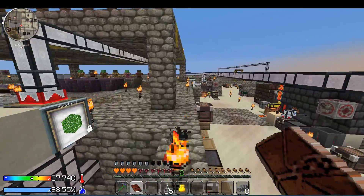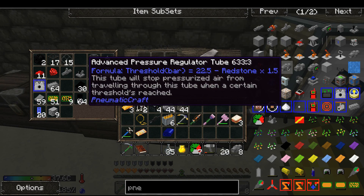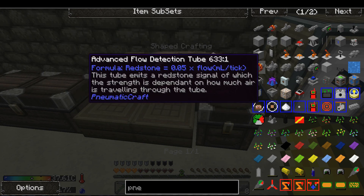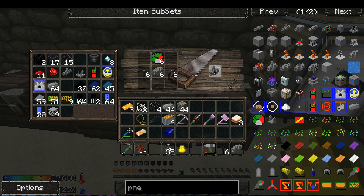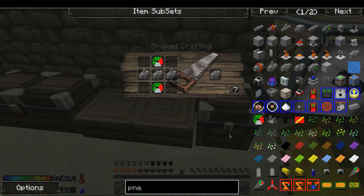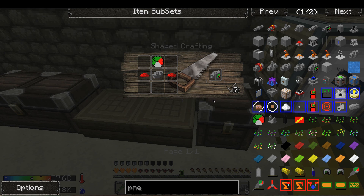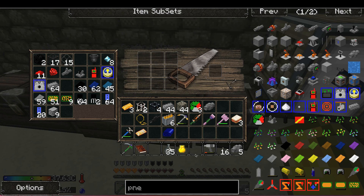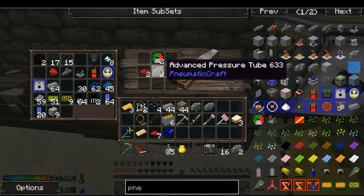I need this which needs two safety valves which I can make using this. One, two — perfect. Now I need to make this which I can make using that — done. Next is this which I can make using this. I don't have redstone — that's fine. Done, done, done, done, done.